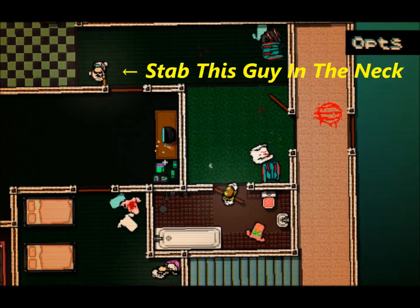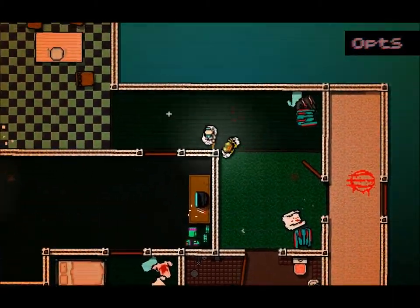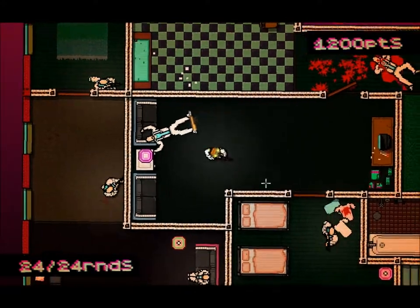The best way to start this level off is run up to this enemy and press spacebar and left click. This will be an instant kill — he'll drop his weapon immediately, and then you can roll into the next room and just kind of kill them in whatever fashion you like.